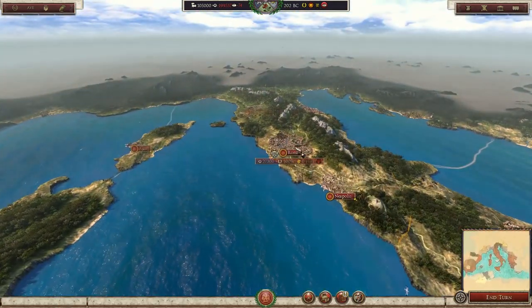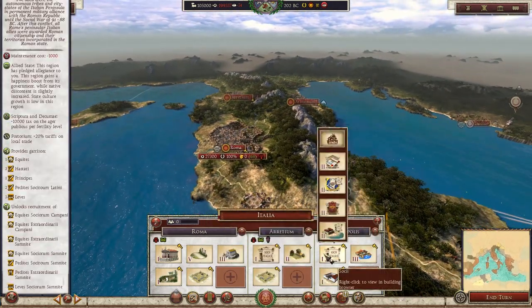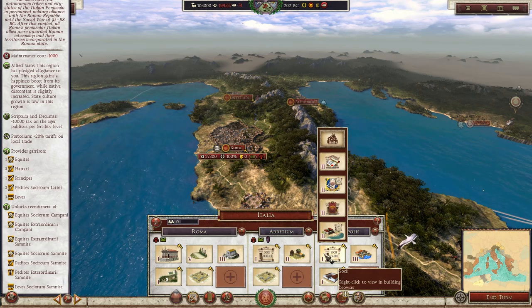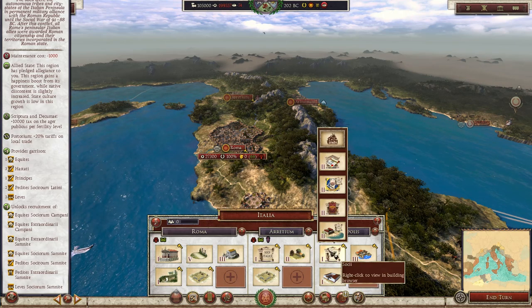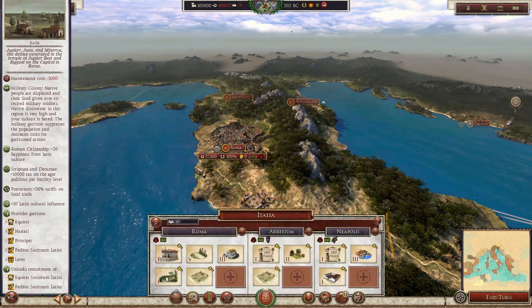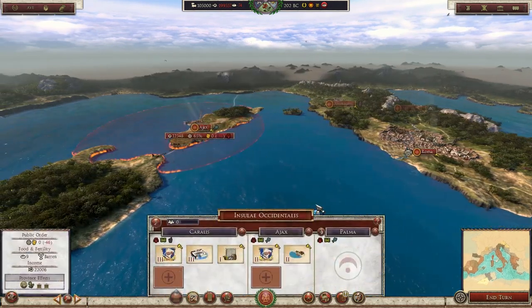We also have to focus on building sanitation buildings and other things. With buildings — I'm going to get into the campaign very soon — I just want to make sure I lay a foundation about all the new mechanics before we start running through what we want to do with the empire. They've also changed the way government buildings work. For example, in Italy itself they're going to have a completely different system and building chain compared to buildings out in Syracuse.